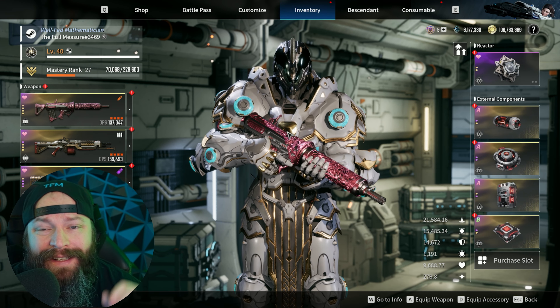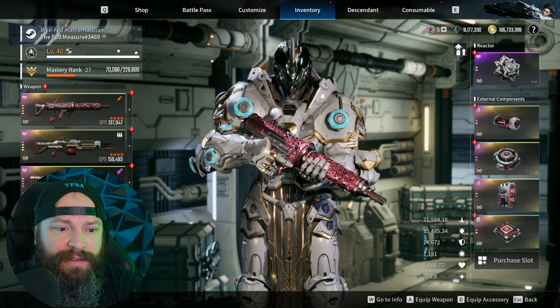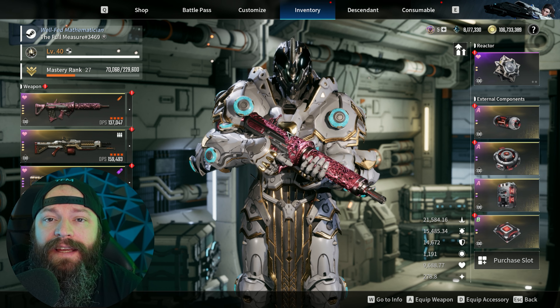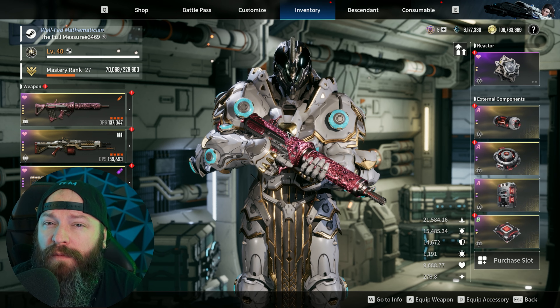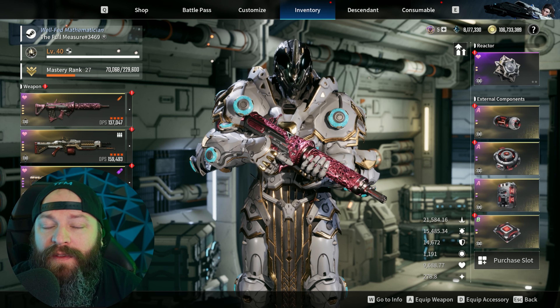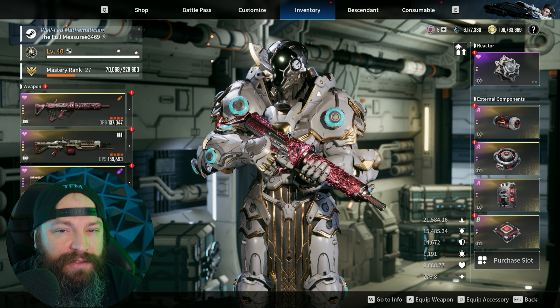Welcome back to the channel — this is your weekly reactor video. I do one of these every week for The First Descendant because every Tuesday they change the locations where you can spot-farm or target-farm specific reactors. For the next seven days you can do specific missions and increase your chance of getting the specific reactors you might be looking for.